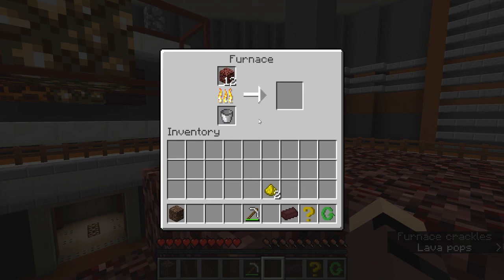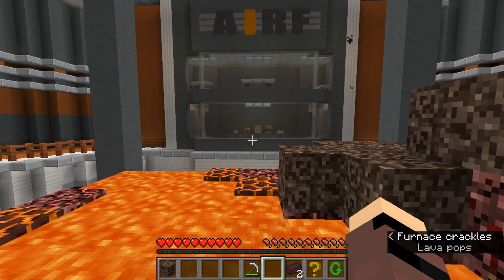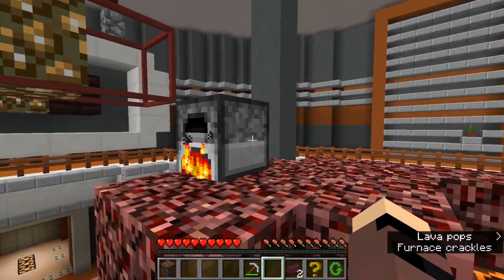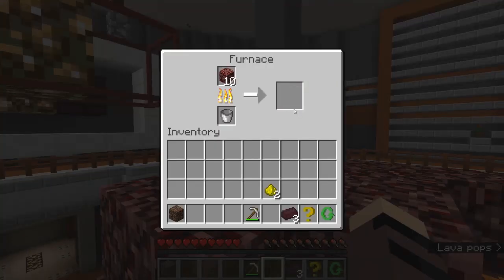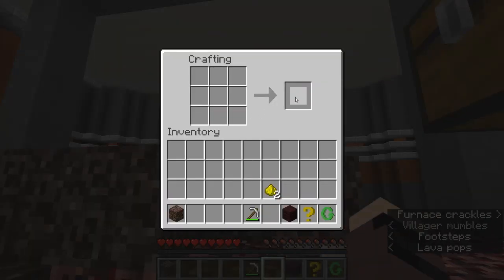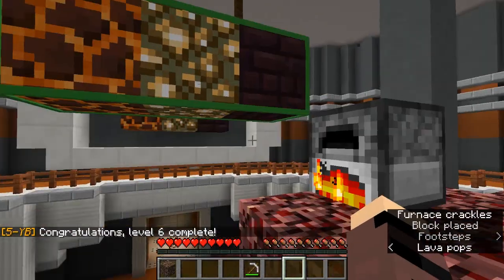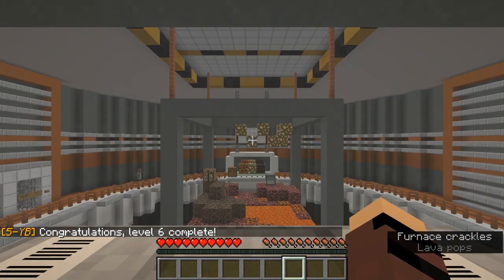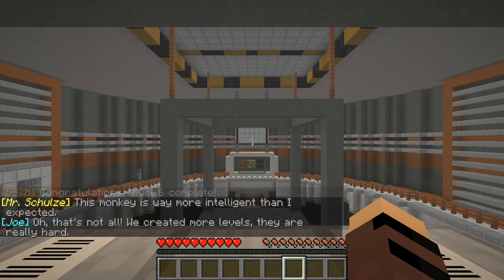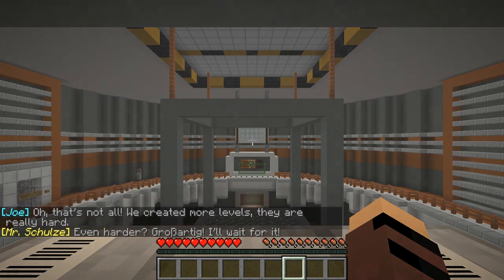Are they still watching? Yep, they're all still watching — hi, that's not creepy at all! One more nether brick piece and then we can make the nether brick. I think it's four — there we go. Done! Congratulations, Level 6 complete! 'This monkey is way more intelligent than I expected!' 'We created more levels — they are really hard.' That's because I'm not a monkey! 'Großartig, I wait for it!'